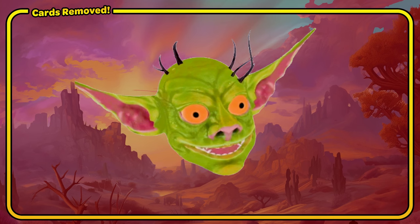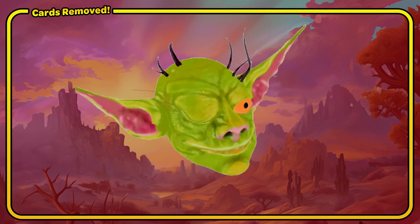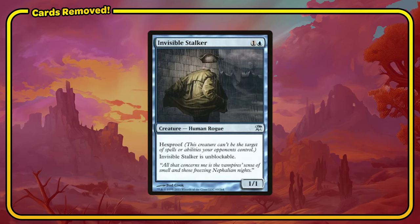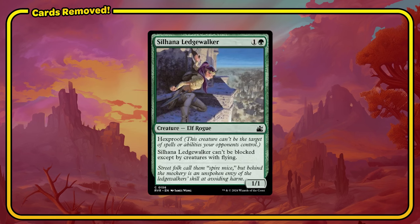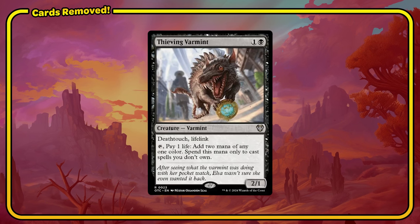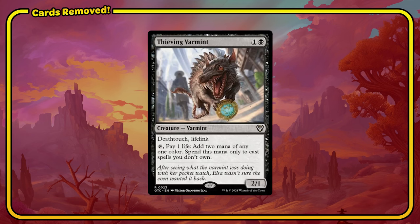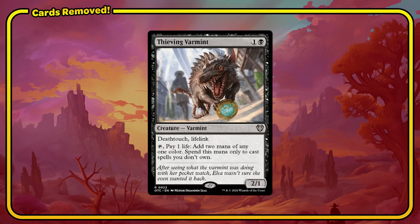Moving on to the OK category — cards I wouldn't mind leaving in, but it's not too hard to find better options. Invisible Stalker is a 1/1 hexproof unblockable creature, but we can find these at 1 mana so we've opted to play those. Silhana Ledgewalker is essentially the same thing and I've cut it for the same reason. Thieving Varmint is a 2/1 deathtouch for 2 — you can pay a life to get 2 mana of any color, but only for spells you don't own. It's a nice ramp tool, but I'd rather have something more permanent like a rock or land off a ramp spell.